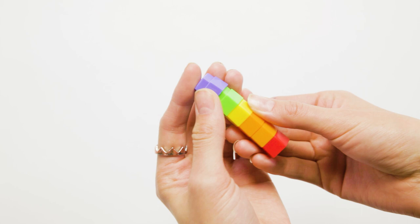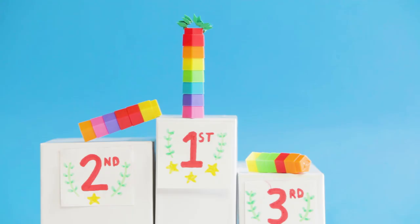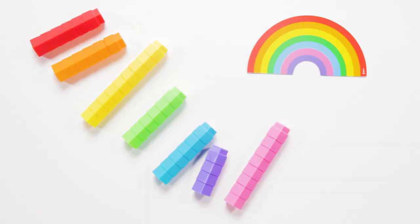If you grab both, lucky you, you keep both. Keep these blocks to build your own rainbow and win the race. If you grab the wrong stack, you have to return one of your blocks. Grab two and two go back.